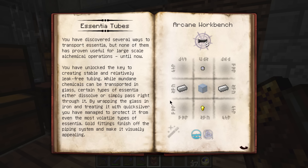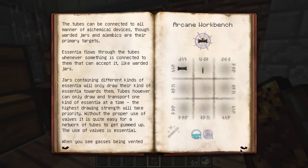You've unlocked the key to creating stable, relatively leak-free tubing. While mundane chemicals can be transported in glass, certain types of essentia either dissolve or simply pass right through it. By wrapping glass in iron and treating it with quicksilver you've protected it from even the most volatile essentia types. Gold fittings finish off the piping system and make it visually appealing. The recipe still requires a heap of iron and just a little quicksilver and gold - you get eight for that, so about four iron per essentia tube.